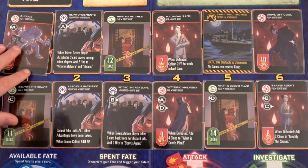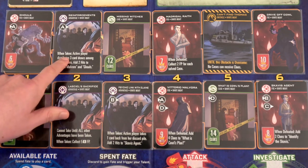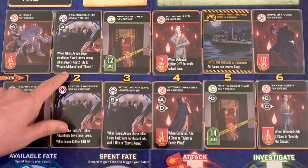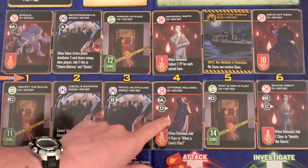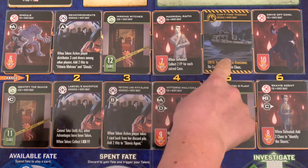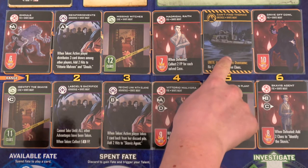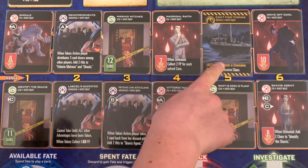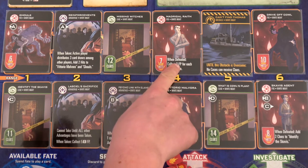Now if you remember from the last playthrough, a lot of these cards will interact with each other. Like this reinforcements — when taken, the active player distributes three card draws among other players, and adds two hits to Victoria Malvora and ghouls. There's also an obstacle here, can't find Thomas — no cases can receive clues. That sucks, so we're going to have to get rid of that. Look at how far back that is. This guy, when defeated, collect two fate points for each solved case.